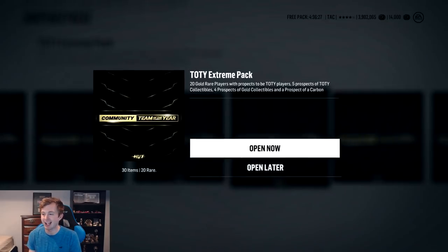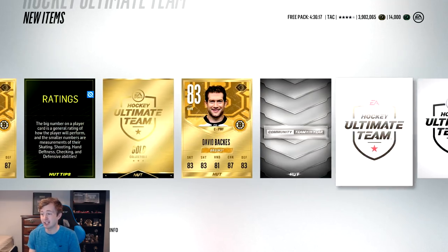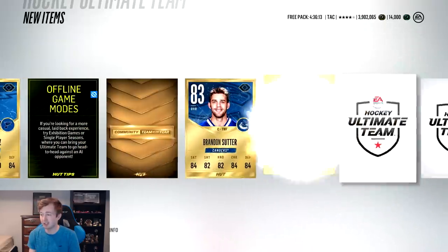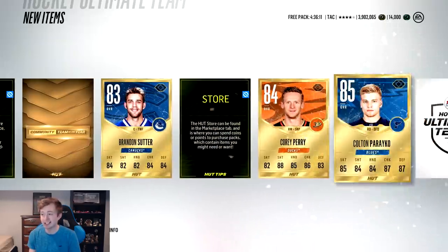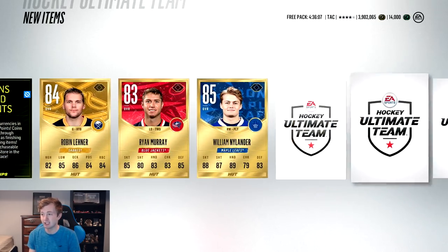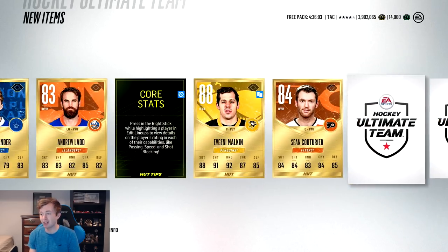I'm thinking we'll try another extreme pack here guys. It's still crazy to me - we pulled a Crosby and an OV in this pack opening and really it didn't matter much. The team of the year Zetterberg is the only thing that mattered. Gold collectible there with a silver team of the year collectible - this is a good start. Bronze collectible, lots of collectibles. Last time we got a team of the year the pack had a bunch of collectibles. I would love another one. It also had Nylander in it I believe. This is looking good. We're getting Malkin - we'll take it.